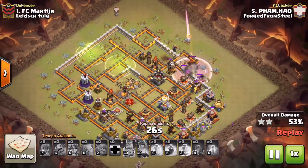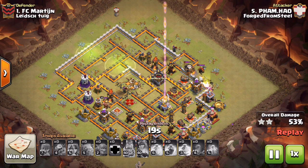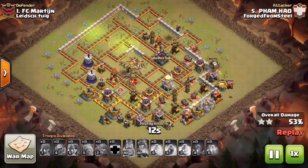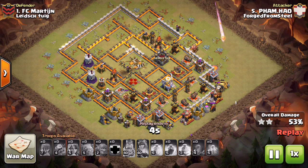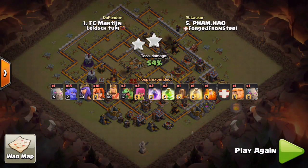Town hall goes down — he's at 42%. He also brought a couple baby drags to tweak the plan slightly. His king hits 49%... he pops the ability at 52%, then 53% — two star is in the bag! He has a couple archers left as the eagle artillery fires, and the hound chases them down. We could not believe it. I personally had never seen this base two-starred by a Town Hall 10. That right there is how you take down this Dark Looter epic Town Hall 11 — 10 vs 11 style.